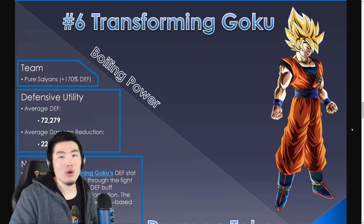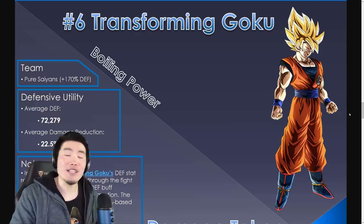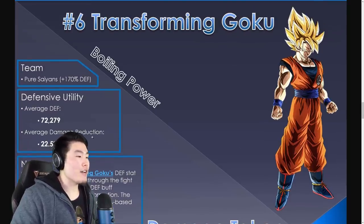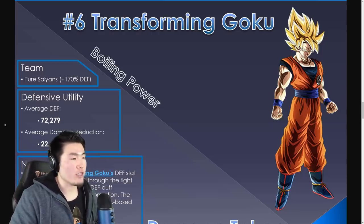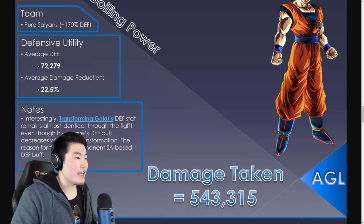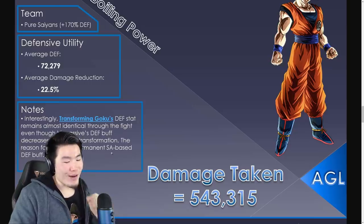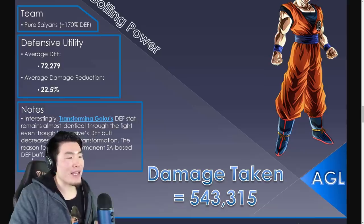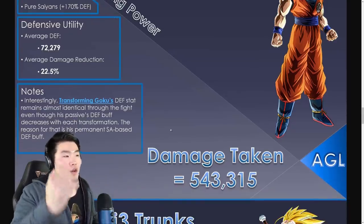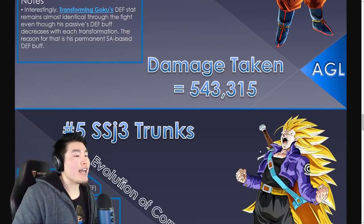Number 6: AGL Transforming Goku — Boiling Power. One of the most recent dokkan fests on both JP and Global. He is on a Pure Saiyans team with a 107% defense buff. His average defense is 72,279, and his average damage reduction is 22.5%. Interestingly, Transforming Goku's defense stat remains almost identical throughout the fight even though his passive defense buff decreases with each transformation, because of his permanent SA base defense buff. His damage taken overall is 543,315.